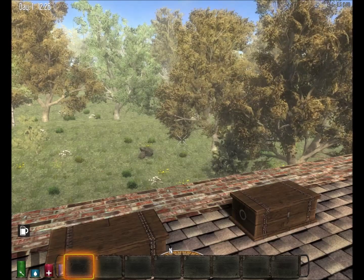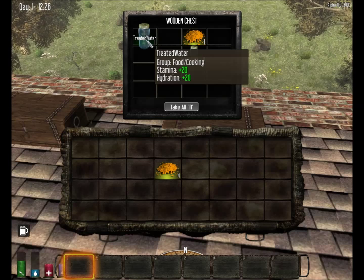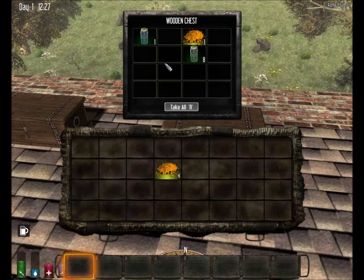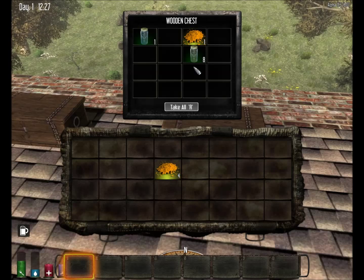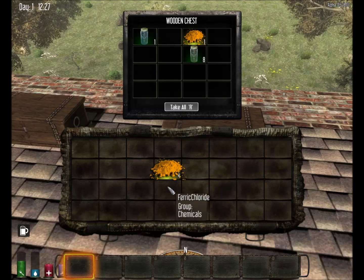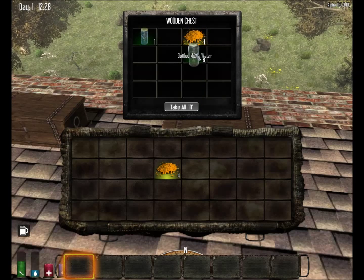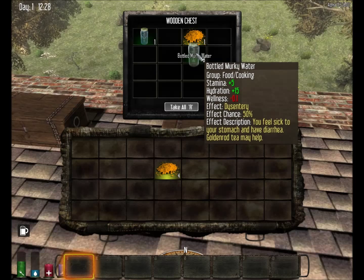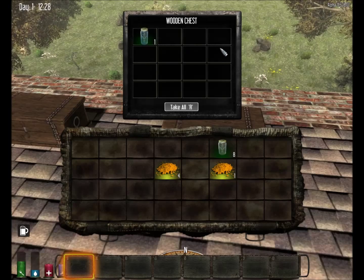Ferric chloride is used in this game to make something called treated water. Treated water has exactly the same stamina and hydration stats as your typical bottled water from a campfire. Your four ferric chloride can supply you with 32 bottles of treated water, which is quite good. You can keep a big stack of ferric chloride and treat your bottled murky water without needing to start a campfire.